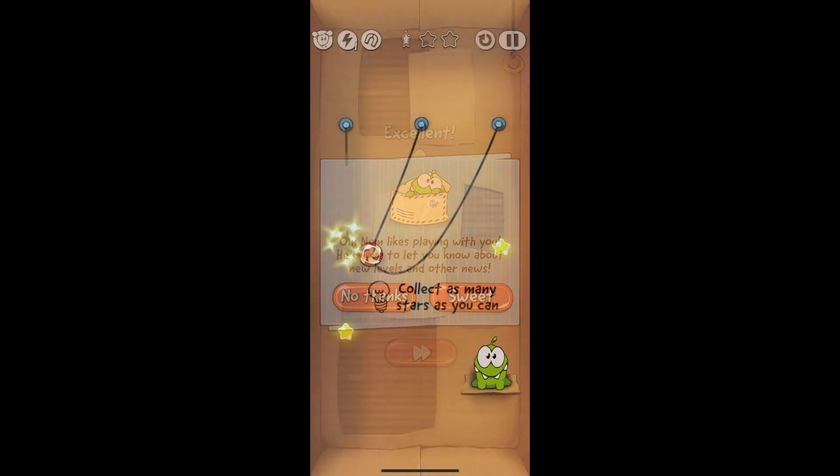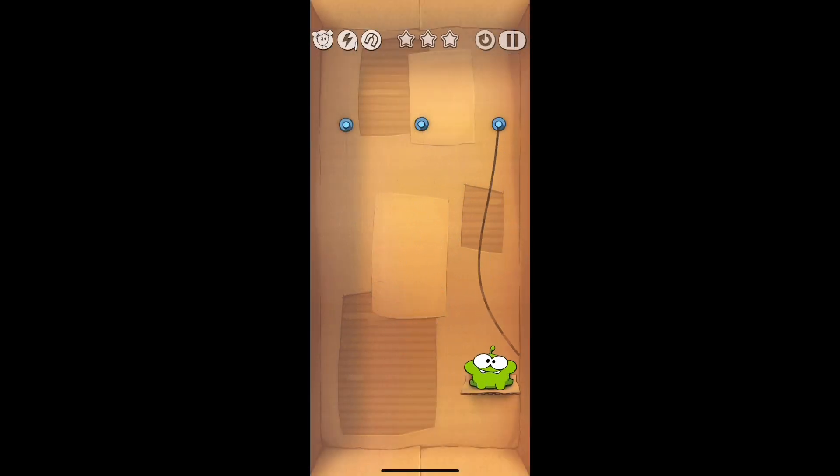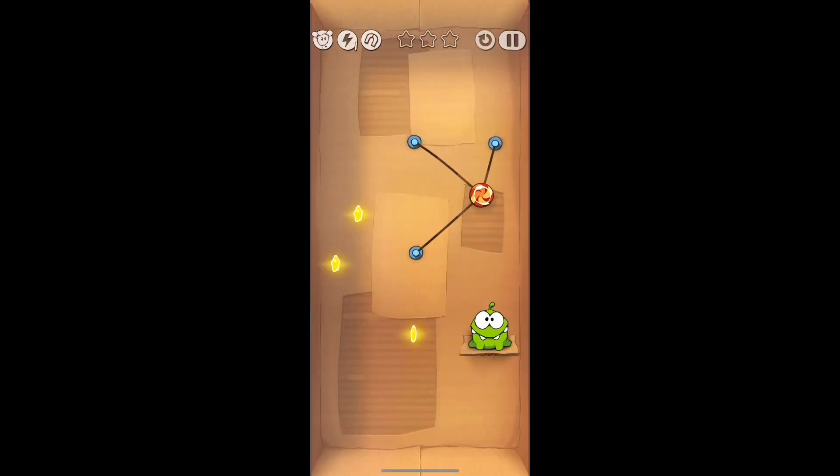On to level two — already pretty simple. You just try to get the velocity down. You cut the ropes from left to right, so cutting the left one, the middle one, and then the one all the way on the right. Then you should be good — just make sure that you get the momentum with the candy.